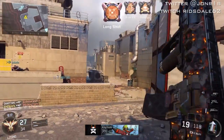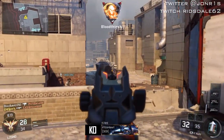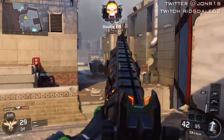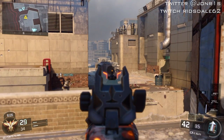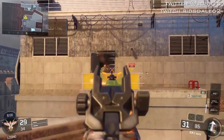Enemies are coming from behind us. I've got two teammates here — I don't know what they were doing — you can see them to my left, facing the completely wrong way. And there's me just dominating all the enemies to keep them safe.